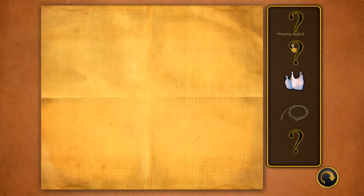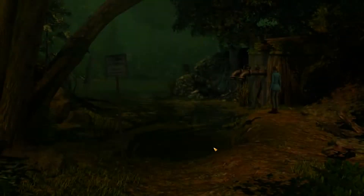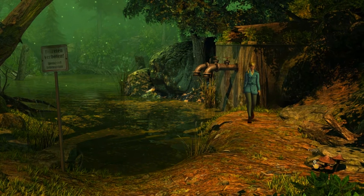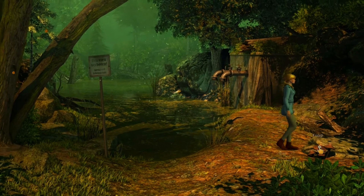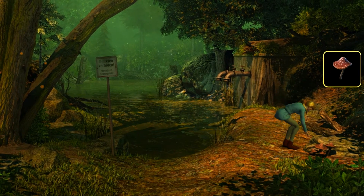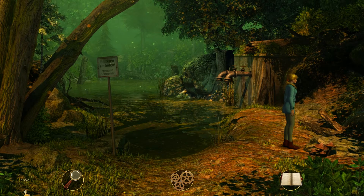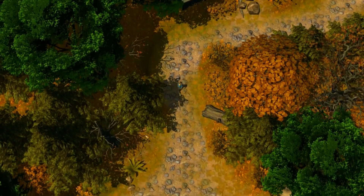We're missing some items — missing objects. Let's have another think about that. Now is there anything else I'm missing from this area? Fungi! What's that for? Maybe it's poisonous, Anna. Don't taste it, don't eat it. I'll take one with me. Why are you taking fungi with you? Maybe it's something to do with that little hot air balloon we're making.